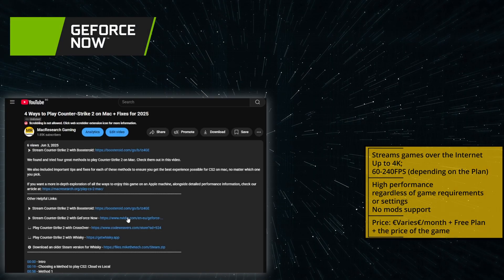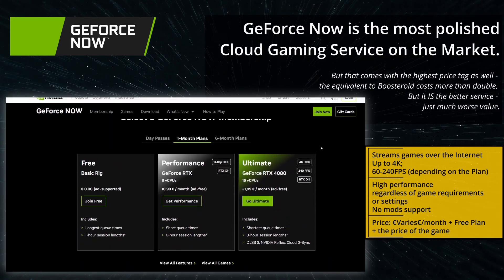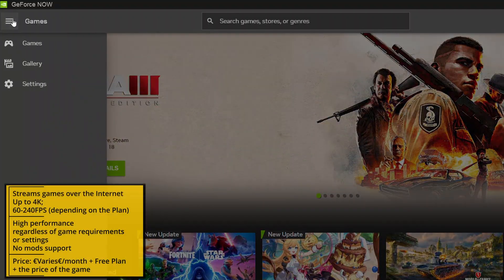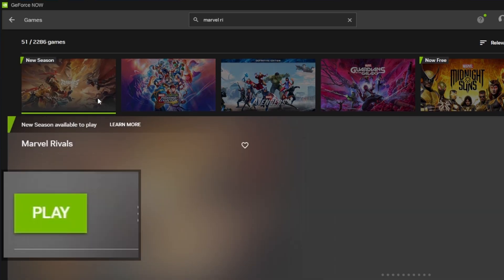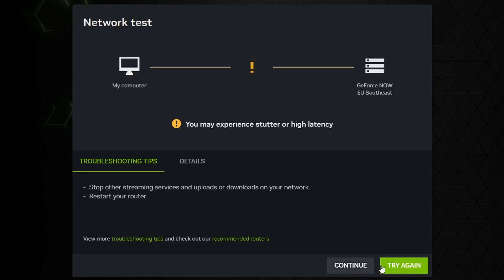Setting up GeForce Now is also easy. Follow the link in the description, click the Join Now button, pick a plan, and begin your subscription. Then get the GFN app from the Downloads section, log in, and first go to its settings. On the right, find the respective game store, click Connect, and enter your logins to link your game store profile to the app. Then return to the games section, search for the game, and launch it. GFN will run a quick internet check, after which the game will start. If the connection test warns you of weak internet, you can still start the game but you should know the streaming quality may not be great.